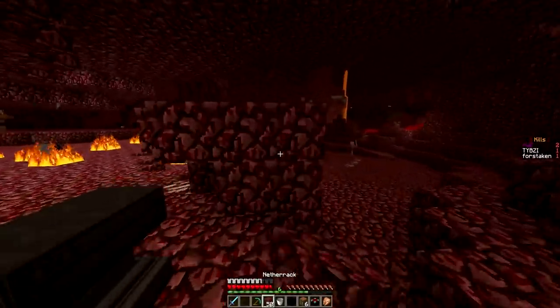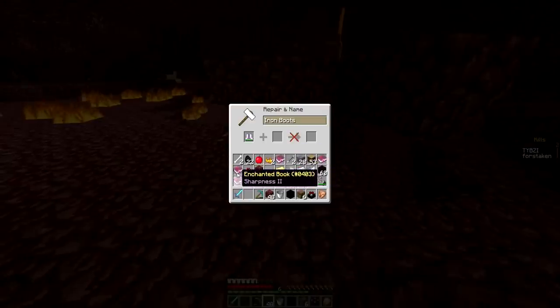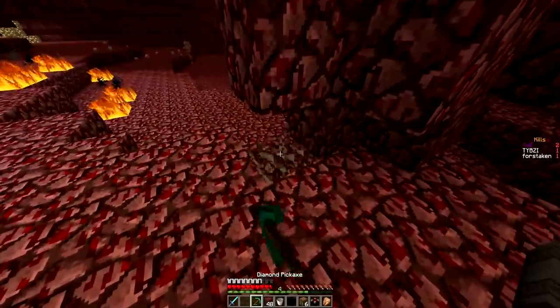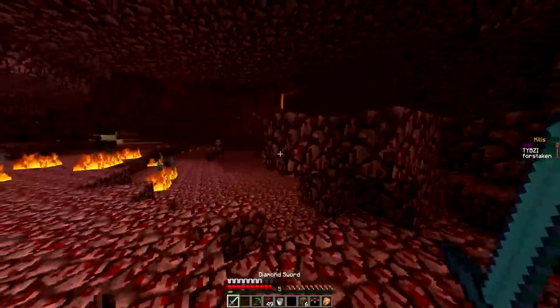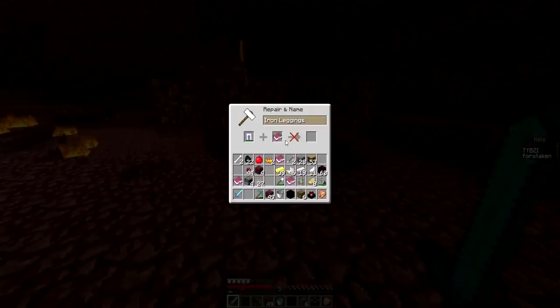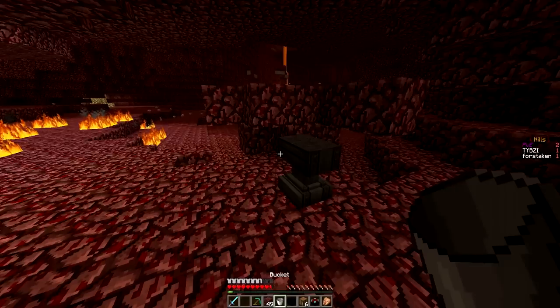A little bit of a block over here. Let's get Prot 1 and put that into Prot 2. I think I need one more level — I think it's 5 levels for Prot 3 leggings. Hopefully I'm right. Prot 2... there we go. Prot 3! Now I have another Power 1 or Sharpness 2 book but we can't really do anything with it right now.